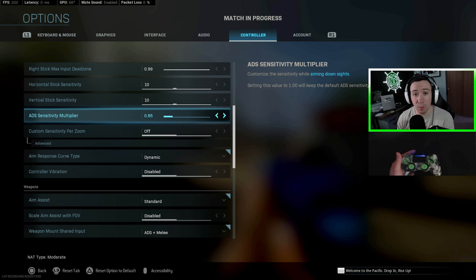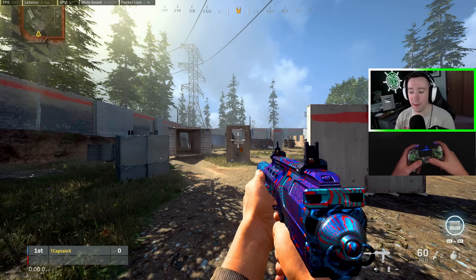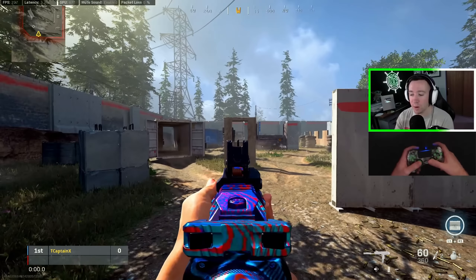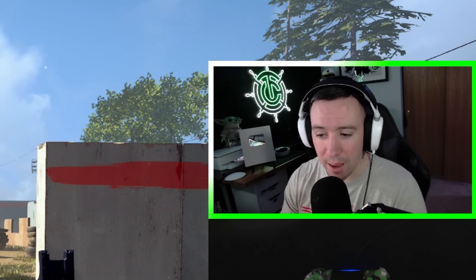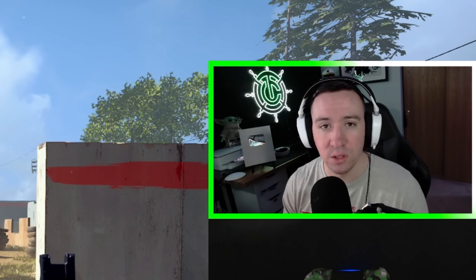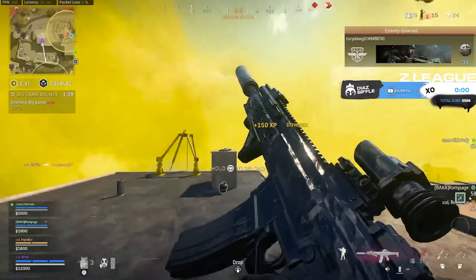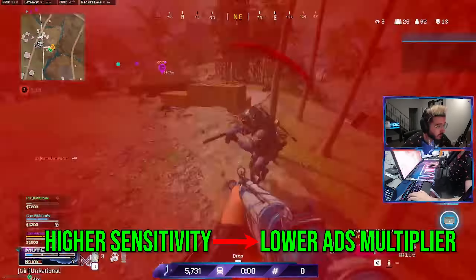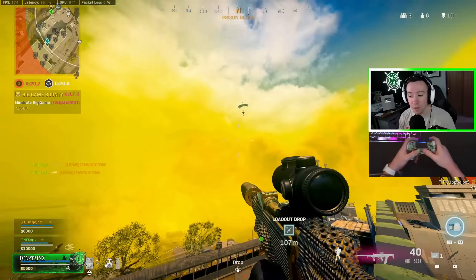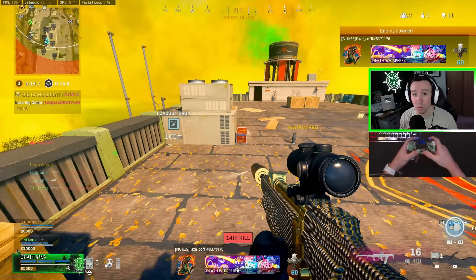To be more precise at long range, my ADS sensitivity multiplier is down to 0.85, meaning my hipfire sense is a little faster but when I aim in it slows down slightly for more precision. There's nothing wrong with playing on a default 6.6 sensitivity — Biffle plays on it — but then there's players on the complete opposite end like Mutex who plays 20.20 with a lower ADS multiplier of 0.75. Find your balance; there's no perfect answer, it's all about what's comfortable to you.